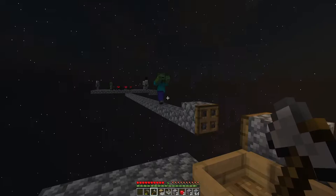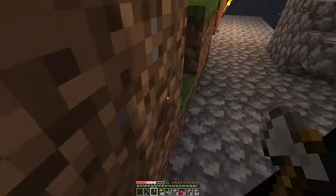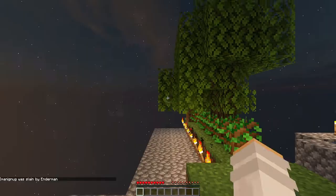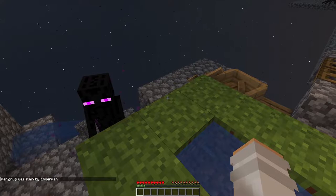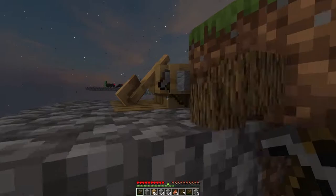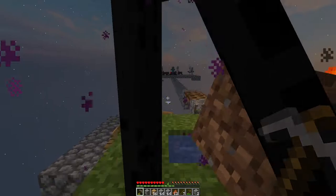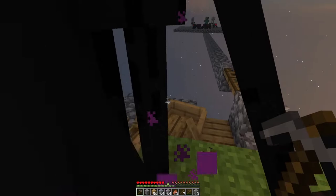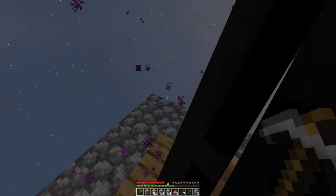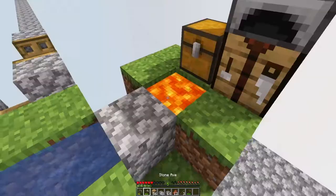We finally got an enderman. I position the boat here and give him a look — he's still here, so I pick up my stuff and try to push him into the boat. He's already holding the wrong block — a dirt block — so we'll have to wait for him to put that down and then pick up a grass block. This is going to take a while. Come on, get in the boat! Let's get him positioned and wait for him to drop the dirt block and pick up a grass block.